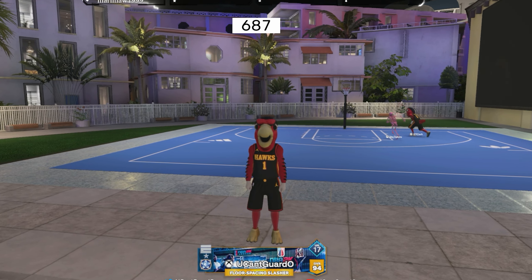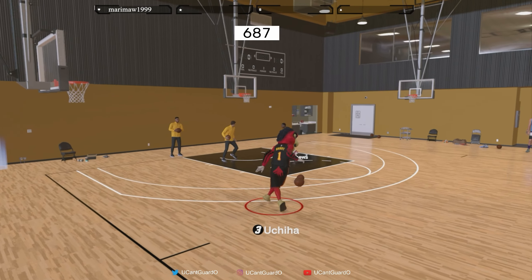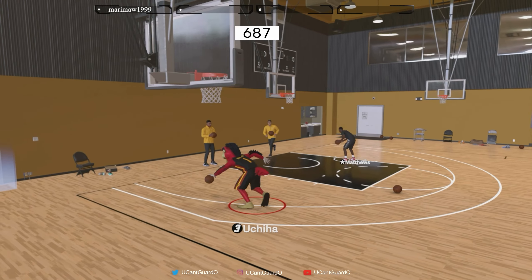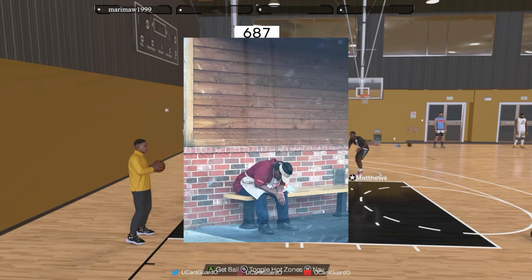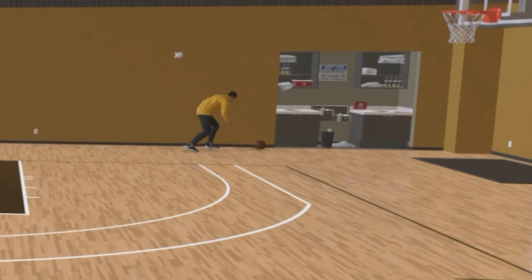I'm gonna be ranking these three locations from best to worst and tell you why each are better than the other. Starting with the Lethal Shooter gym or Chris Brickley gym — I personally think this gym is the best. Yes, I know it's not an in-game feel, but it allows you to actually learn your bag fluidly without having to catch your breath every five dribble moves. Also, not having to go get a ball after a make or miss because of the ball boys is a big plus.